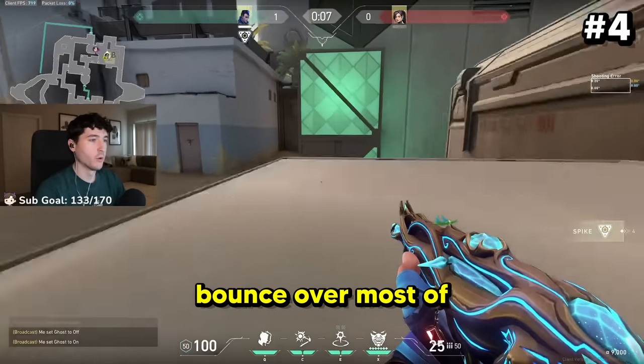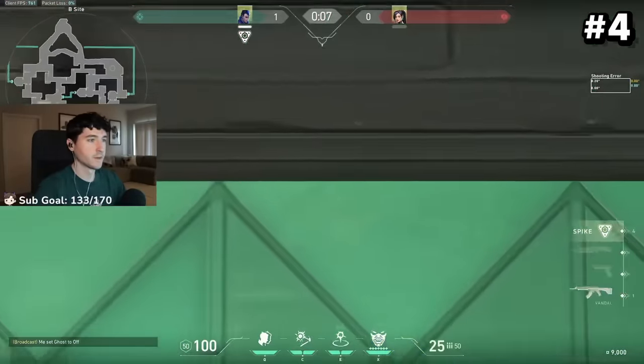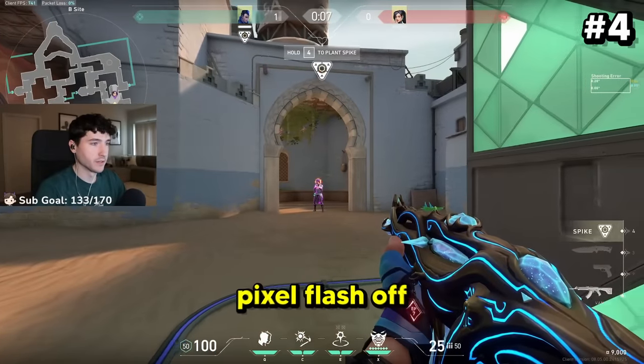Yoru's flash can bounce over most of the double-stacked boxes in the game. So if you look directly down and throw your flash, you can always get a nice pixel flash off.